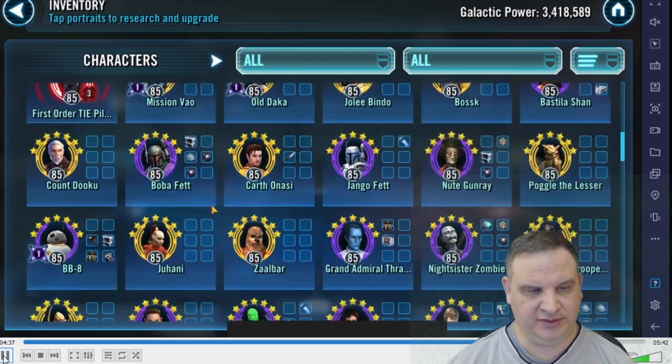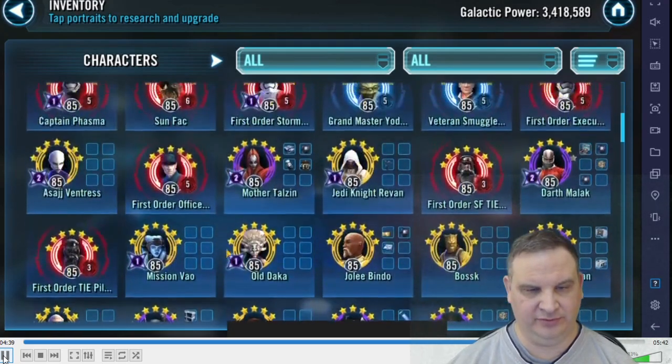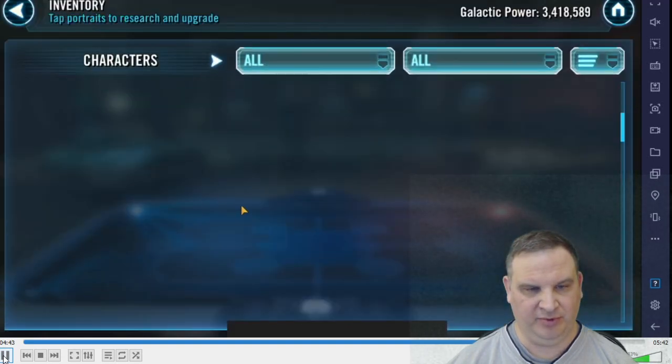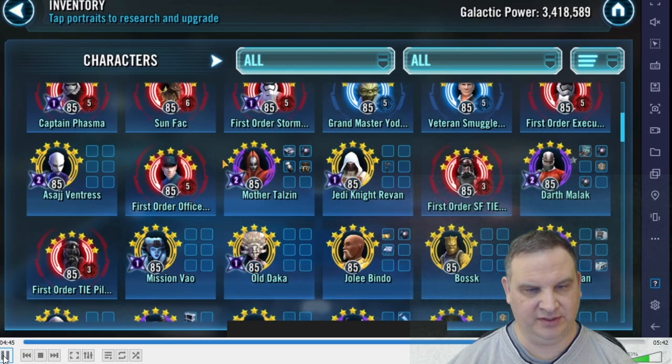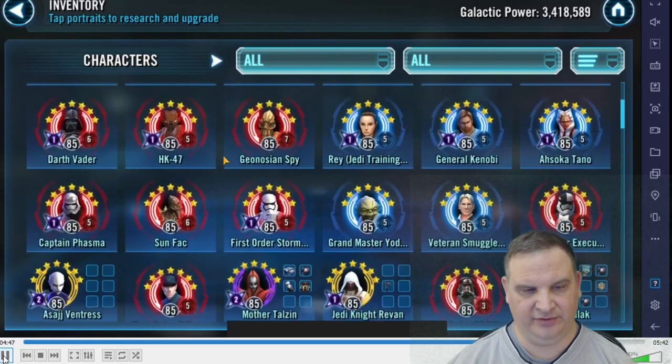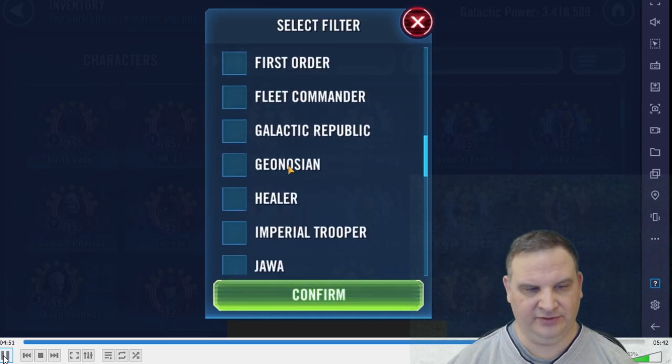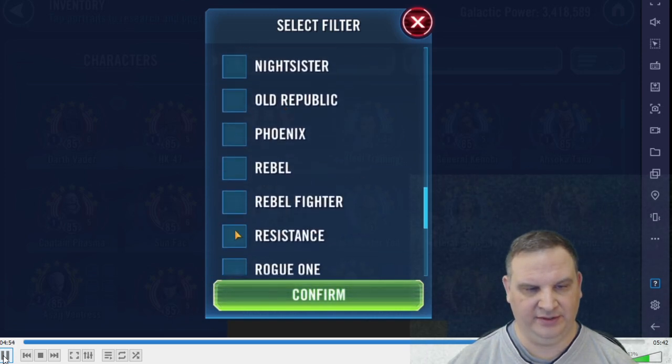Then we've got a bunch of characters down here at Gear 11 and Gear 12: Thrawn, Nightsisters, Shadow Knight Revan, Mother Talzin, a whole bunch of stuff. Double Zetas on her and Asajj. So lots of different teams and stuff going on here.